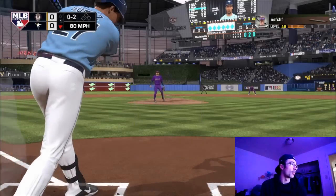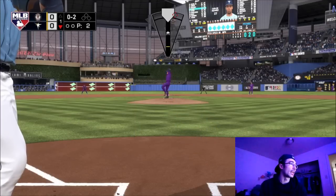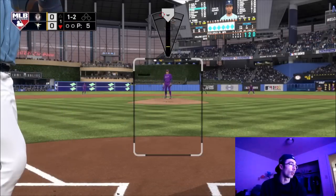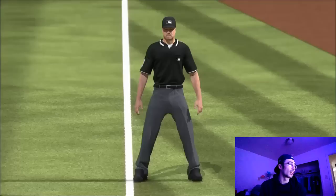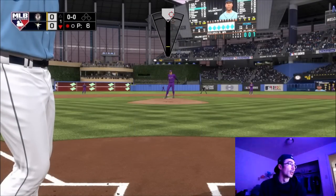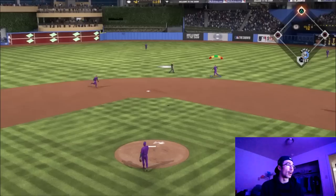I wanted to show a good variety of pitches to start: the fastball, the changeup, and the sweeping curve. I missed on the outside corner on purpose there, then set up the screwball. If you use a variety of pitches you can set up a pretty good at-bat. I was able to get the strikeout — the umpire says he went around for the swing.